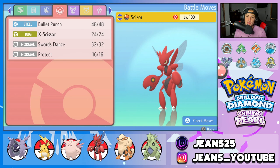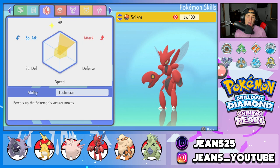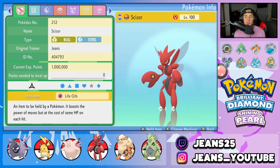Next Pokemon is another heavy hitter — Scizor. It's got Bullet Punch, X-Scissor, Swords Dance, and Protect. Obviously Technician is going to be its ability, and the item is Life Orb so it can hit as hard as it possibly can.